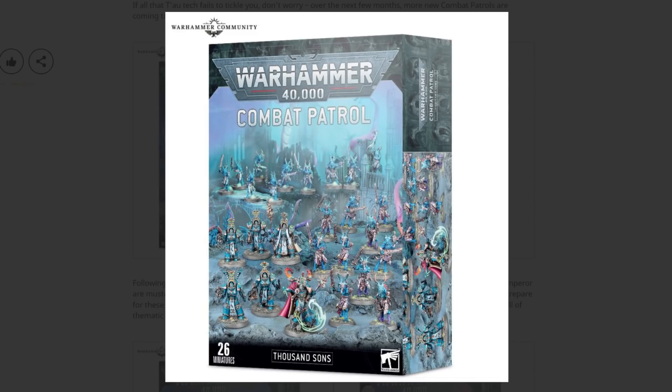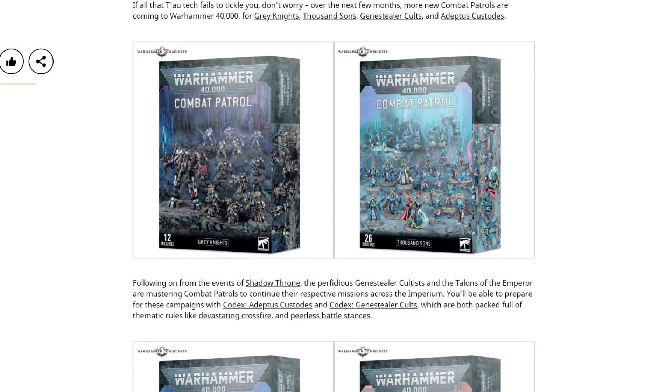For the Thousand Sons, we've got five Scarab Occult Terminators, a Sorcerer, and a bunch of Tzaangors by the look of things — they've got the chainsword arms. I feel like that box with the chainswords has been taken off the storefront. In a weird way, it's not as interesting to me as the Grey Knights one, because there are no Rubric Marines in there. I feel like you've got to have Rubric Marines for a Thousand Sons combat patrol — they're iconic, they're the thing you think of when you think Thousand Sons. That's a weird choice.